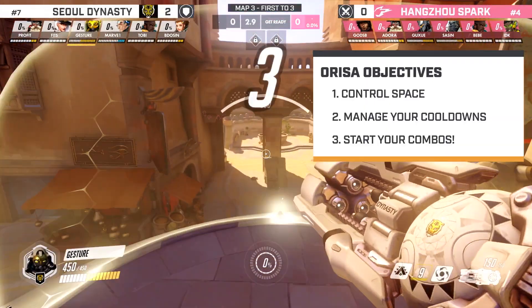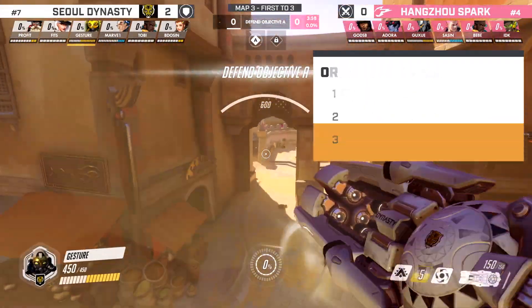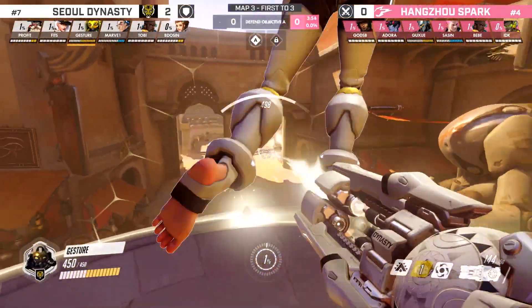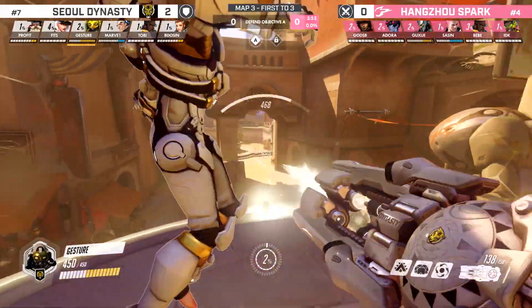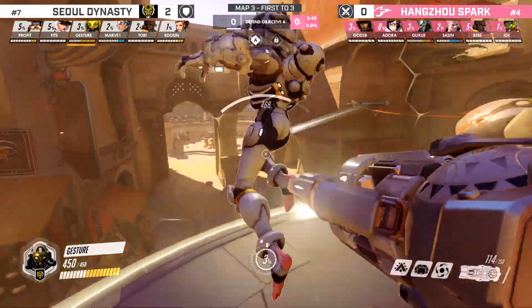The Halt is one of the best abilities in the game to start off combos. I don't like playing main tank on Anubis, so let's watch Gesture do it in about 10 minutes, get it done, and see how he does it quickly so he can move on to the next map.